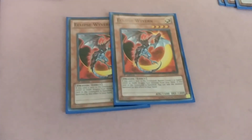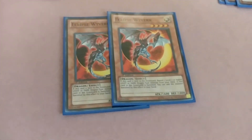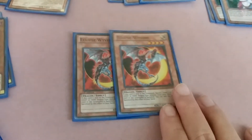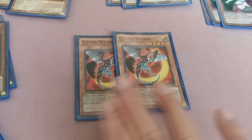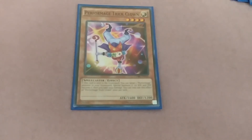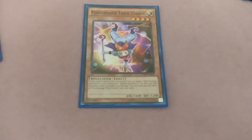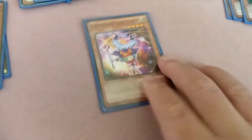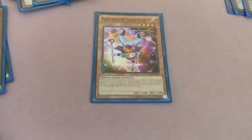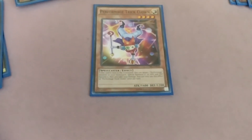Two Eclipse Wyvern — when sent to the graveyard, target one dragon of your choice and remove it from play. When Wyvern is removed from play, you get that targeted card to your hand. One Trick Clown — when this card is sent to the graveyard, you can special summon it by paying 1,000 life points, taking 1,000 damage. It's not too much of a risk — it's almost like if you need it on the field for a Link, Synchro, or XYZ. Or you can just throw it to the graveyard because you need lots of cards there to make sure you don't deck out.